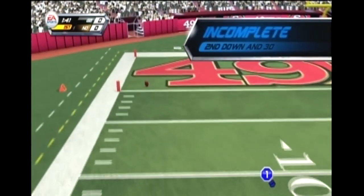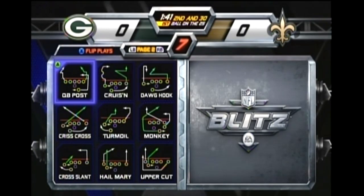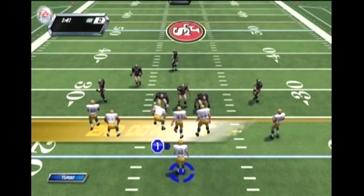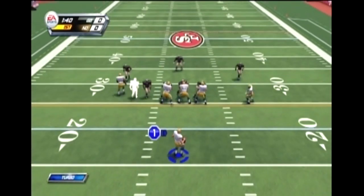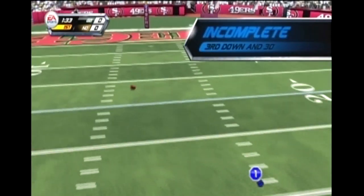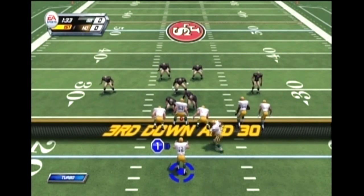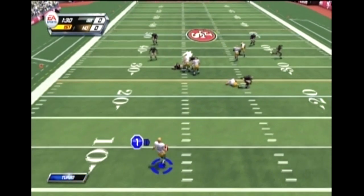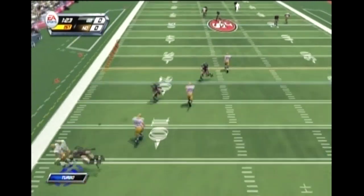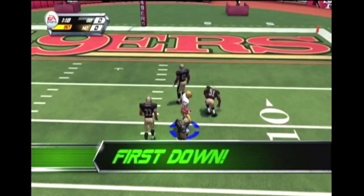The other thing is there are no penalties, so you can just do defensive pass interference. If you know the ball is coming towards somebody, just tackle them as fast as you can — that's the best defense. And the best offense, as far as I'm concerned, is just hike the ball, drop back as far as you can, jump in the air, and then try to whip it like 80 yards downfield. Blitz — no one would ever accuse it of being a deep game, but it is an awfully fun game, especially if you have a chance to play with friends. First down! Look at that — that was like an 80-yard pass.